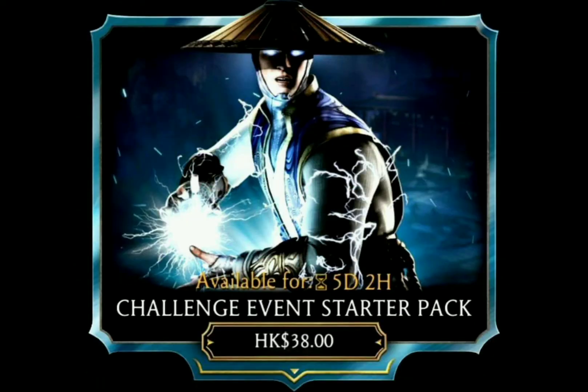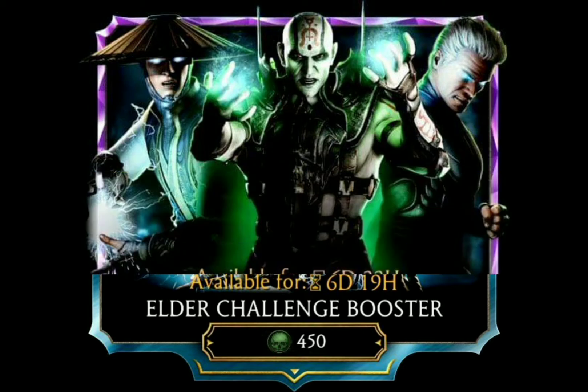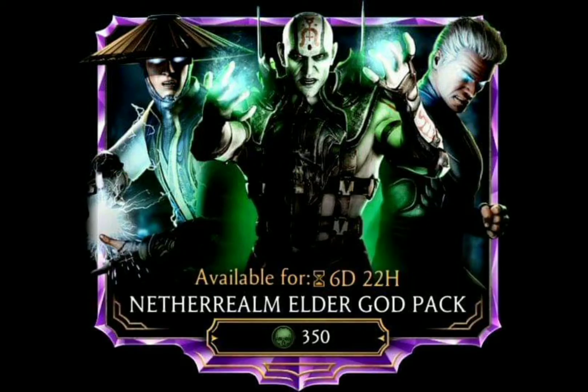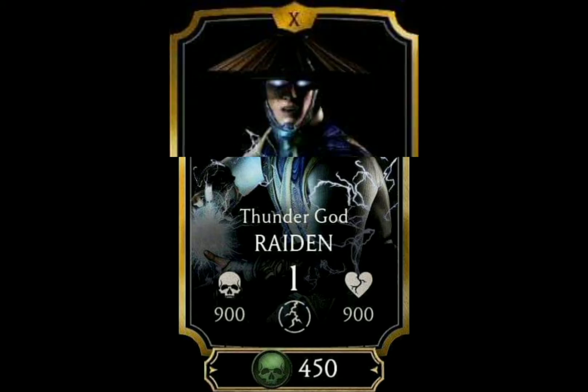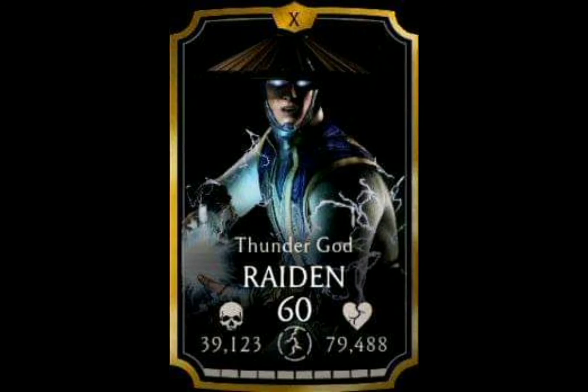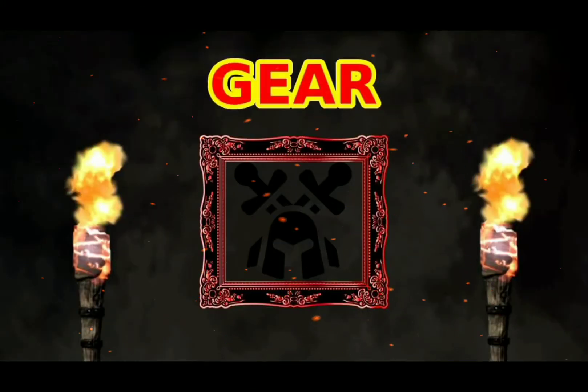There are of course several other packs where you can obtain him as well, as well as a potential drop at the end of a season in Faction Wars. Since update 2.0 he is available in the new store for 450 souls, and after the level cap was raised with update 1.18 he is now maxed out with level 60 and Fusion Axe.